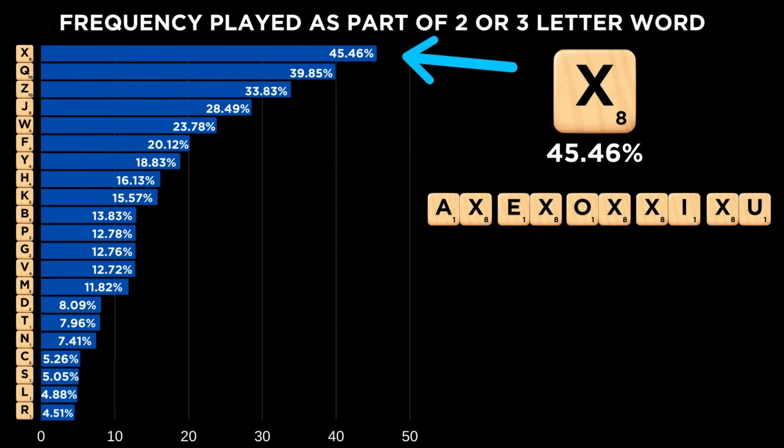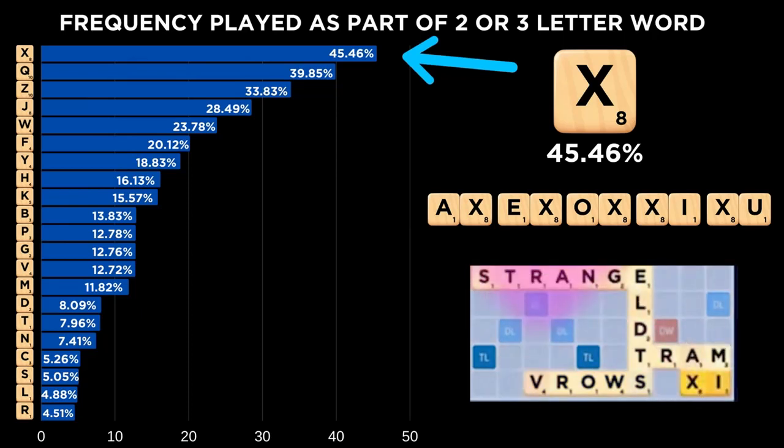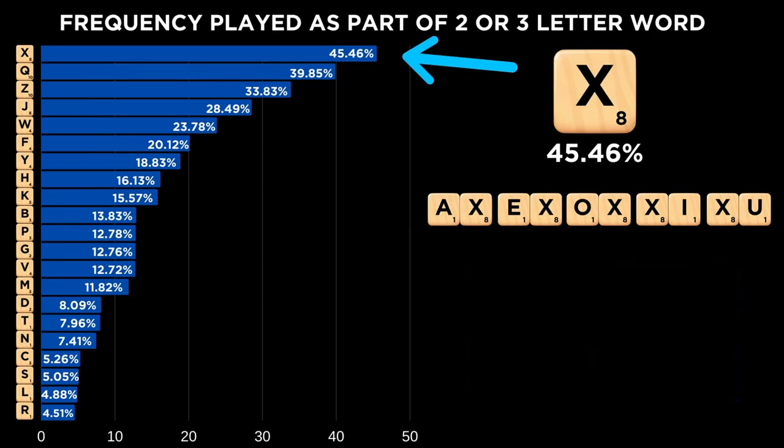In fact, when an extremely strong Scrabble AI played itself thousands of times, it used the X as part of a two- or three-letter primary word an amazing 45.5% of the time, easily the most of any letter. This means that if you're new to the game, simply learning the five two-letter X words along with a handful of three-letter X words will help you use the X like an expert faster than any other letter.